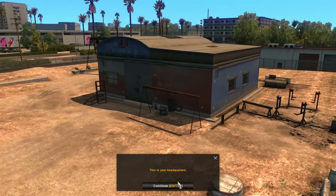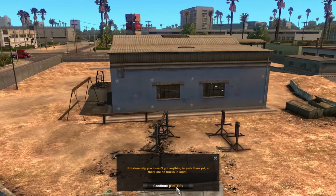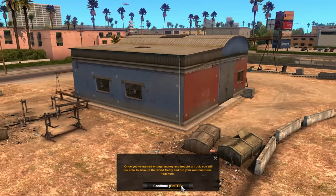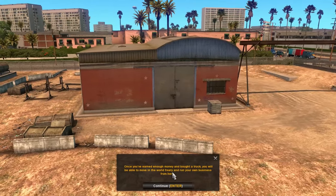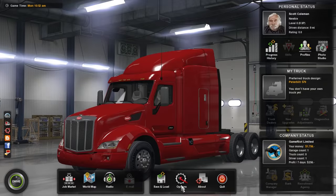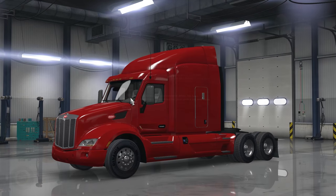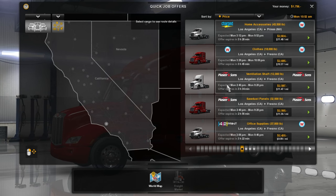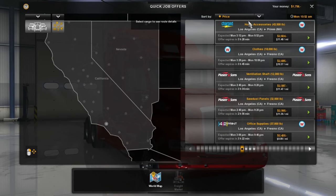That's my headquarters. This is a bit of a dump - I hope you can upgrade it. It's a pretty basic garage, but it's a good start. Unfortunately I haven't got anything to park there yet. Once you've earned enough money and bought a truck, you'll be able to move into the world freely and run your own business. So I have to do some more jobs - right, the job market. Give me a job. I'd like some decent amount of money, so I'm looking for the best. Should I go for this top one? Why not - I think I clicked it, we're doing it.